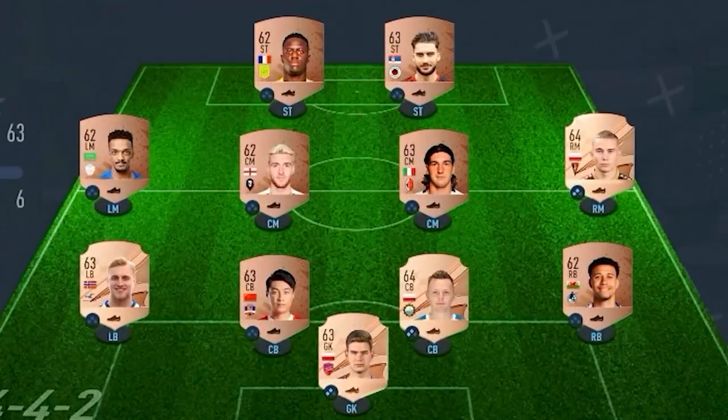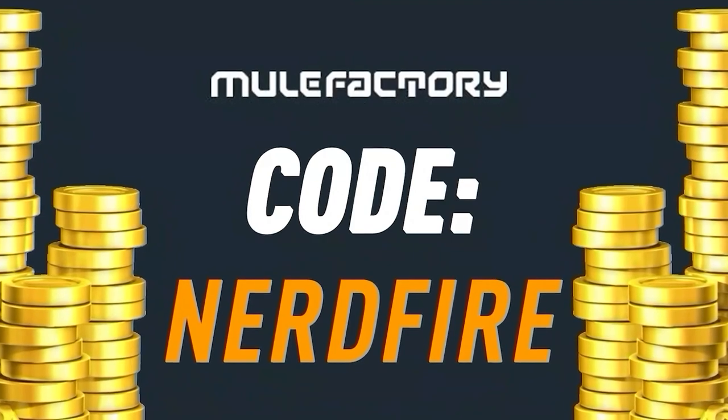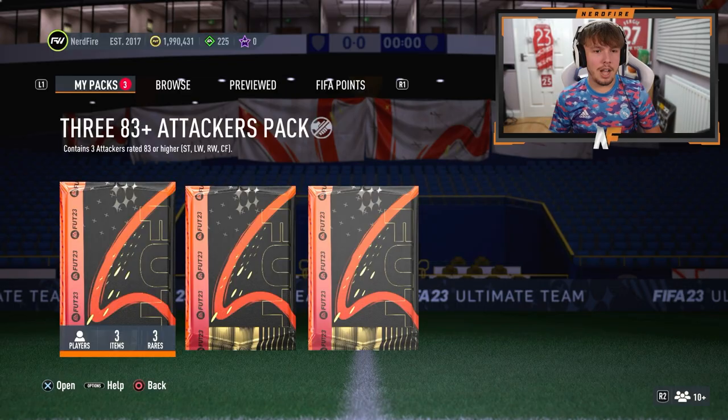Have you guys got a terrible team, no coins, and you want to buy some of the brand new players from the team of the year promo? Look no further than MuleFactory.com. Go over there to get the cheapest, most safe, reliable coins and use the code NERDFIRE at the checkout for 5% off your order. Link is in the description down below.